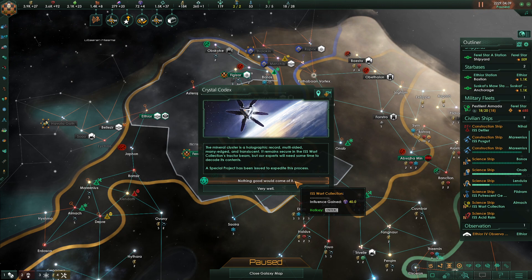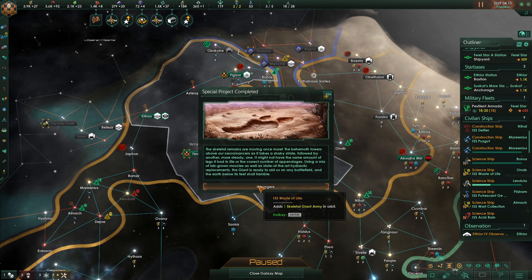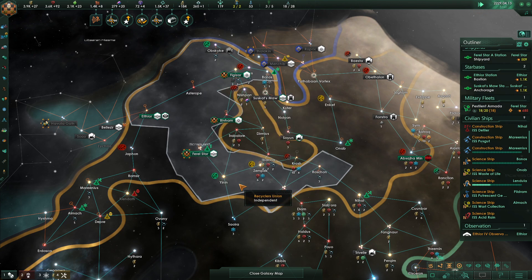Crystal Codex — a mineral cluster, holographic, many-edged and translucent, remains secure in the tractor beam, but our experts will need time to decode its contents. Special project issued. One skeletal giant army in orbit! The skeletal remains are moving once more. The behemoth takes a shaky stride, followed by another more steady one. Using lab-grown muscles as well as state-of-the-art hydraulic replacements, the giant is ready to aid us on any battlefield, and the earth below its feet shall tremble.